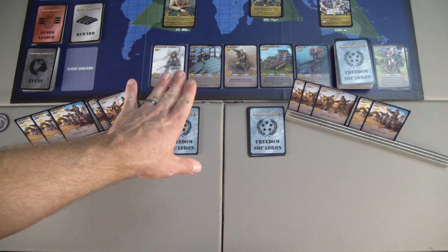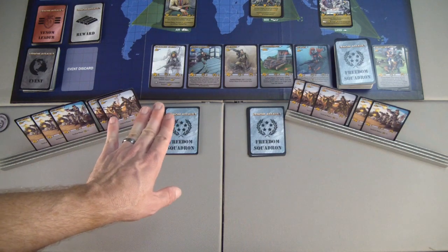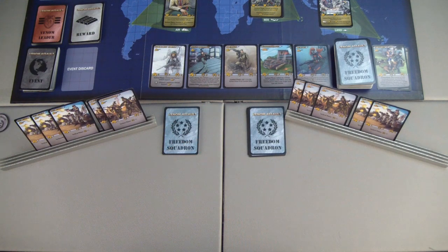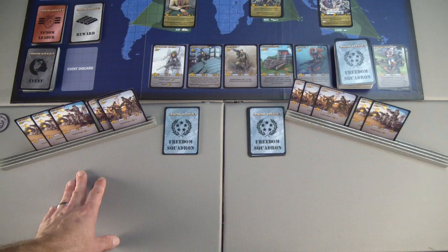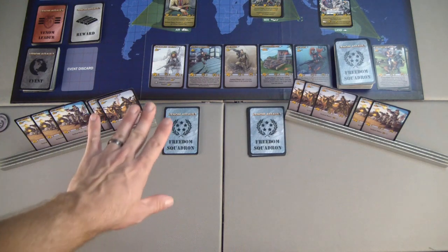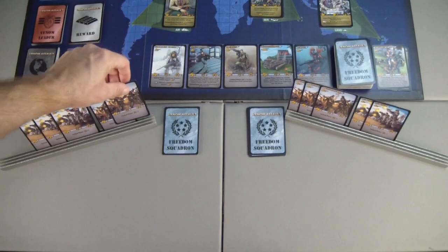If you do use those abilities, the card can still enter combat as freedom support — it just cannot be the combat leader. If you use a supporting ability, you have to use all of that card's supporting abilities in the appropriate phases. It's very important that you decide whether or not to use supporting abilities and what order you play the cards in your hand. Here at the beginning, all we have are recruits and commandos, and they only have supporting abilities that take place during the tactical phase — nothing during the recruitment phase.